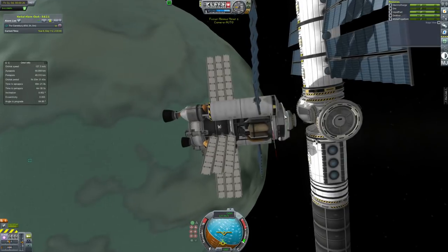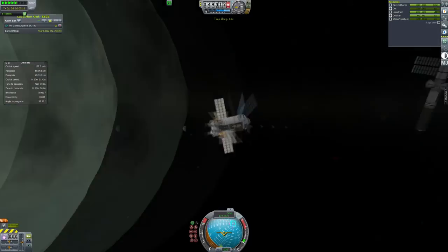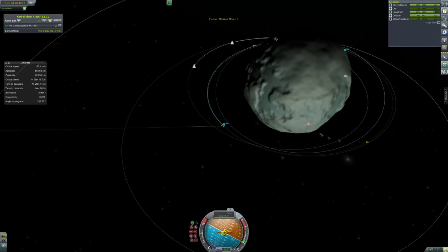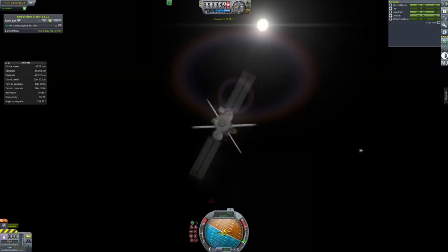If you remember the Minmus Miner last time, we spent most of the episode putting a docking port on it so that it could haul ore up to the station to fulfill a contract — a very lucrative contract. The payout's about 300 grand, and we need that money because we've spent quite a lot on this latest Duna mission and haven't been bringing in a ton of money.